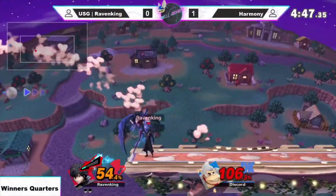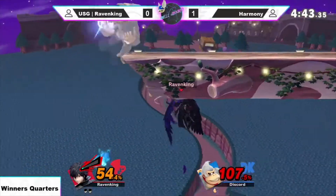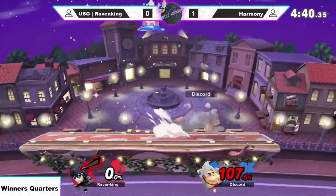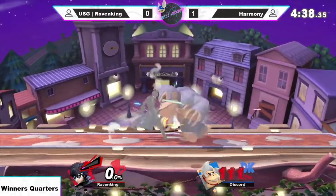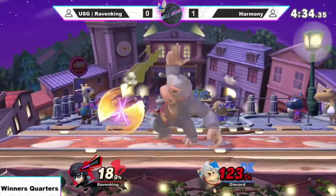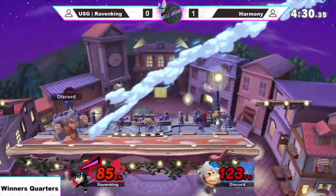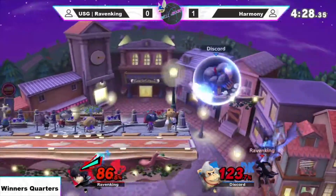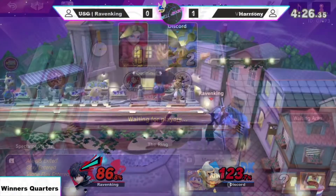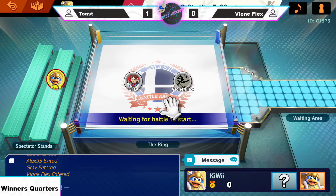So good at taking a game that you thought you had a big lead and switching it around on you. Raven King knows you can't sleep against Harmony — so scared of his edgeguard that he actually misses the ledge right there, going underneath Counted City. And now this is Harmony's spot to make this comeback, getting the giant punch. This game's almost entirely evened up. Toast made sure to keep a strong hold on that match, able to take that game one.